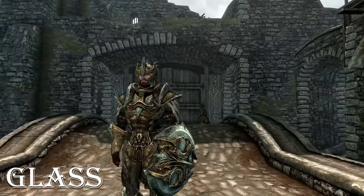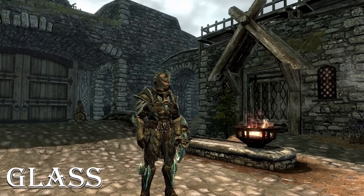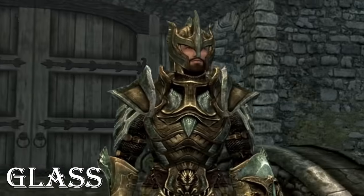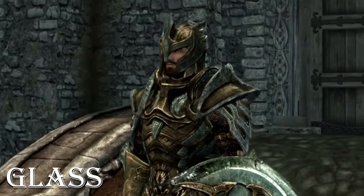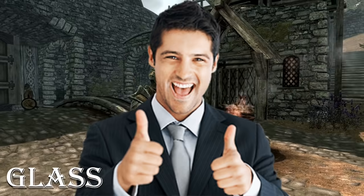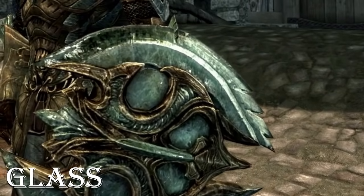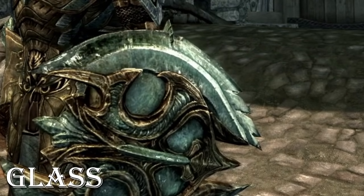With the Glass set, you better watch your step because if you even nudge another person, you're going to go to prison for assault. I do really like the overall design and style for sure. The colors work great with each other, and the shield is probably my favorite part of the entire set — probably one of my favorite shields in the entire game.